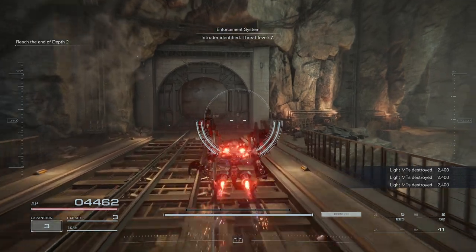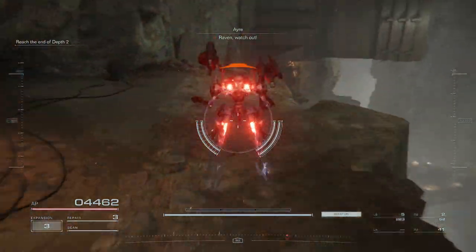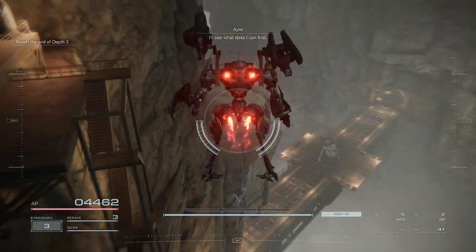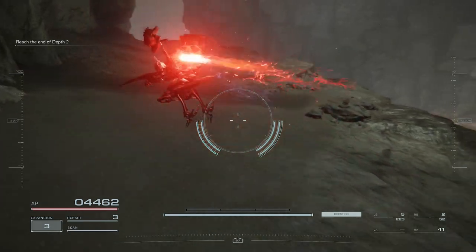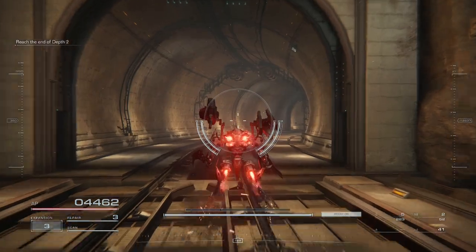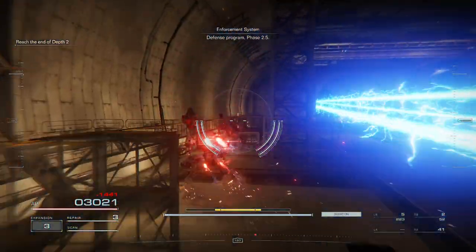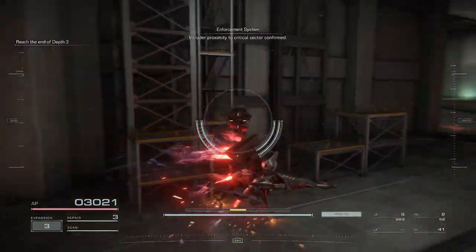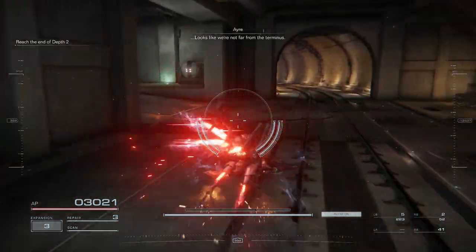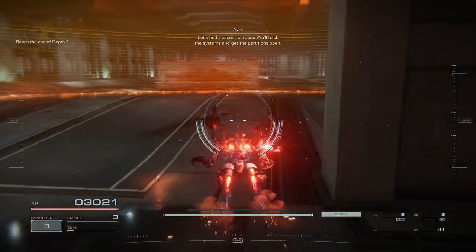Intruder identified. Threat level 7. Raven, watch out! That weapon must be guarding the steps. I'll see what data I can find. Defensive program, phase 2.5. Intruder proximity to critical sector confirmed. Looks like we're not far from the terminus. Let's find the controller — we'll hack the systems and get the partitions open.